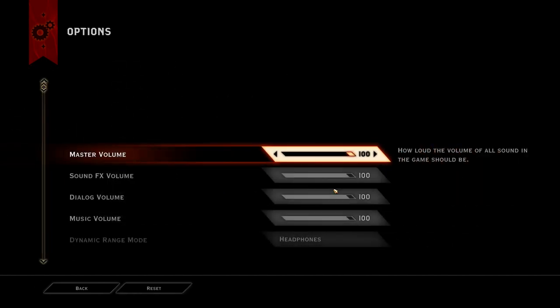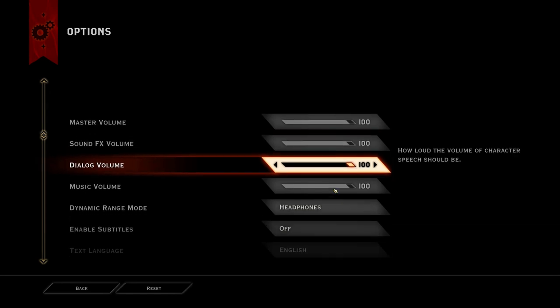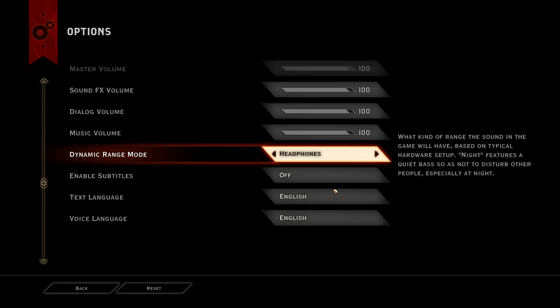Audio — pretty standard fare, but at least they do have separate options here for all the different volume types: master, sound, dialogue, and music. Dynamic range mode — I would have that on headphones, but they've got the full gamut of options here, which is pretty much what you see in every Frostbite game. This is very familiar — it's what you would see in the Battlefield series games.